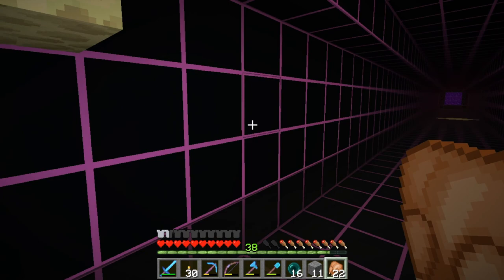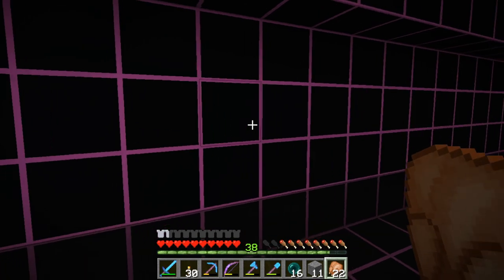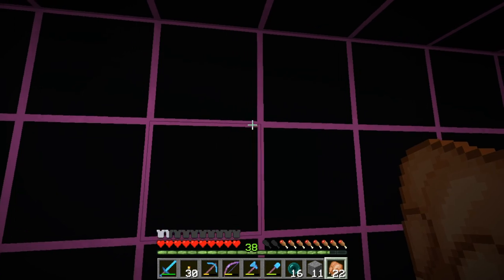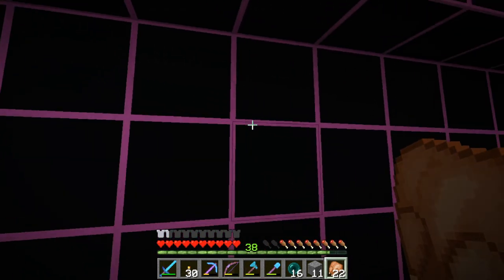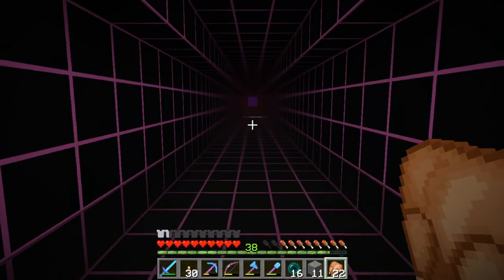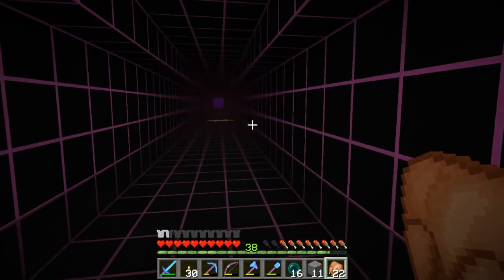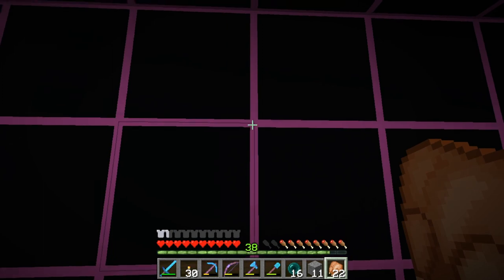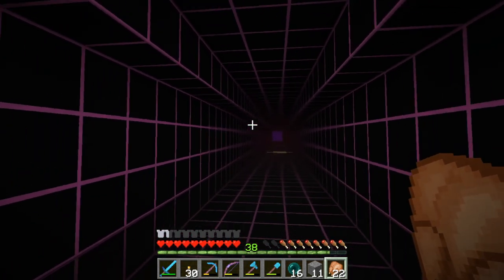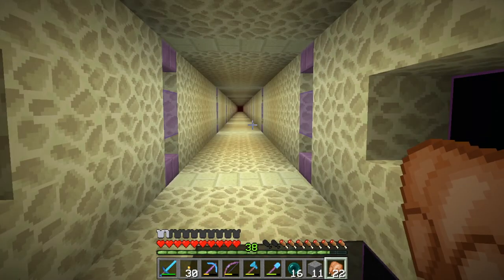Before I forget — if you ever are building with black concrete, it's worth creating a texture pack. I created one which just adds a magenta outline on the blocks, and it makes it so much easier to build. Often black concrete is good for this kind of void or emptiness effect, and the outline on it really helps when you're building. I highly recommend using a texture pack for that, just to place the blocks and then turn it off afterwards.